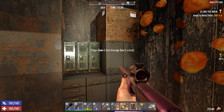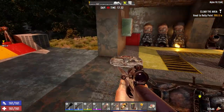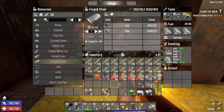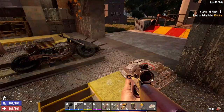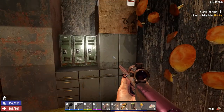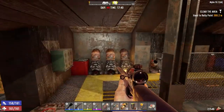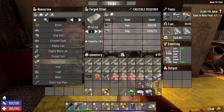Hey everybody, welcome back to the channel and another episode of my horde control series. It is day 49 horde night. I've cranked it up, we're still on insane difficulty. The other thing we have going for us now is that it's a 64 zombie horde. I need some wood over here, so yeah, that's gonna be happening tonight.